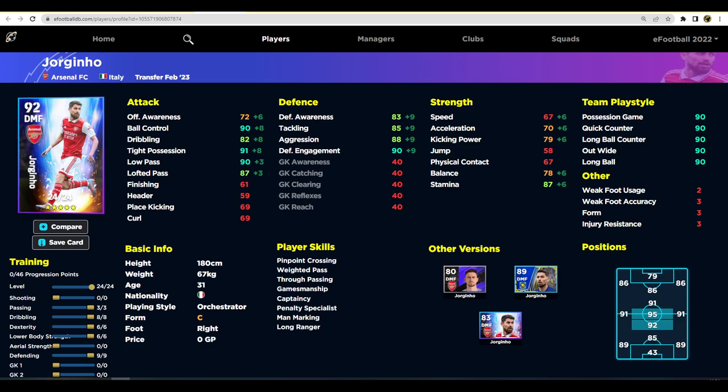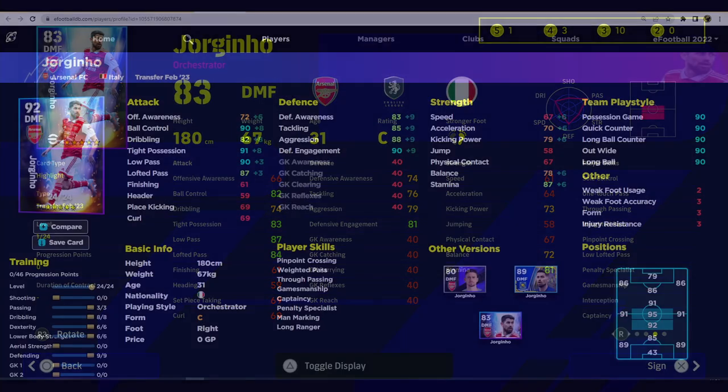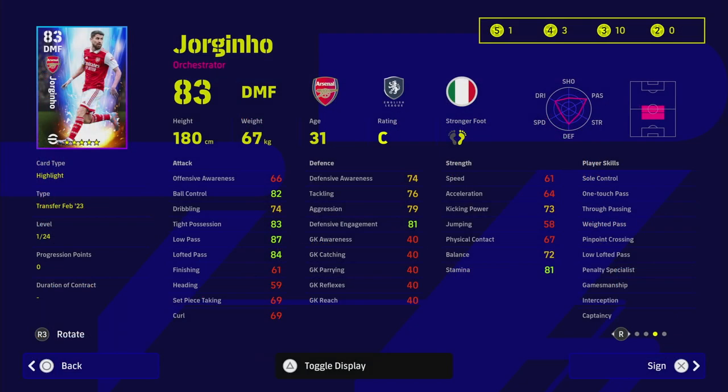Jorginho's biggest problem is his lack of pace but you don't really notice it much - he sits in the pocket and soaks up pressure. He has interception, unwavering form, one touch pass, through pass, and pinpoint crossing so you don't need to boost his passing much. The recommended build is 3 into passing to bring it to 90, 8 into dribbling, 6 into dexterity, 6 into lower body, and 9 into defending - giving you 90 defensive engagement and 88 aggression.